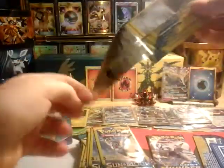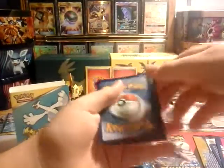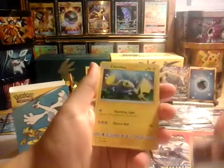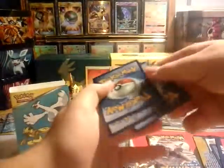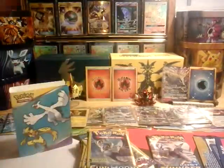Here we go with a Lunala pack — I've had good luck with Lunala packs in the past, I feel like they give me quite a few pulls usually. We got a Crushing Hammer, a Diglett, and a Chinchou. Next pack: Corsola, Forretress, and an Eevee! Eevee is a really nice card; I'm going to put that to the side because I love Eevee.